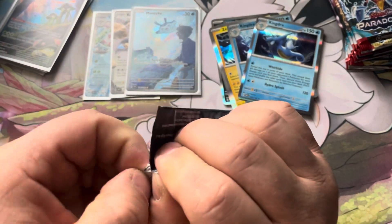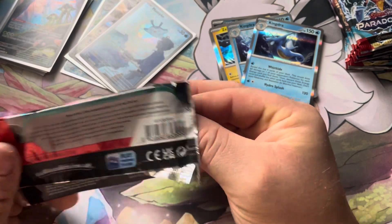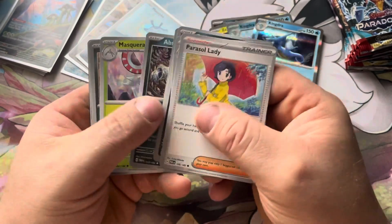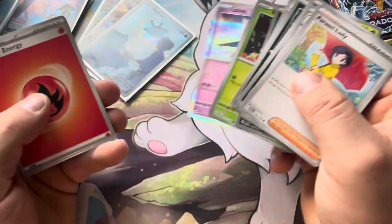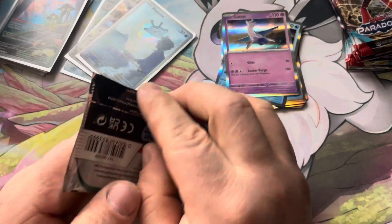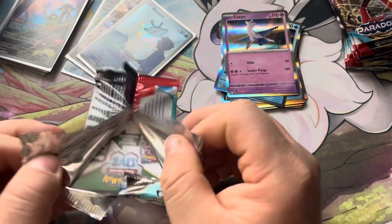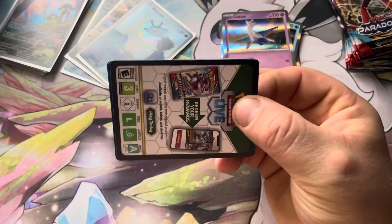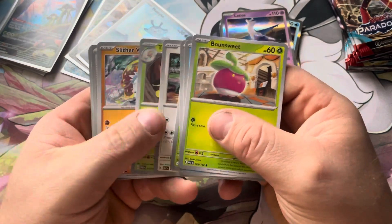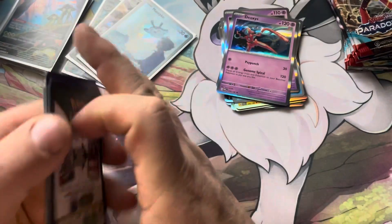The main card leaving is Battle VIP Pass. How many decks right now use Battle VIP Pass? A lot — Xerneas uses it, Gardevoir, Lost Box, Giratina, Latios. The only decks that don't use it, I believe, are Lugia and Moraidon — which is why I think those two decks moving forward are going to be two of the best decks, because they don't really lose anything. Most of Lugia is built in F, so once F rotates Lugia is gone — it is an F card. Larry and Deoxys as well, so just keep that in mind.